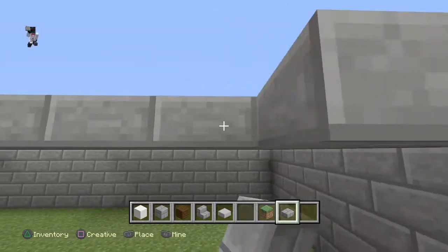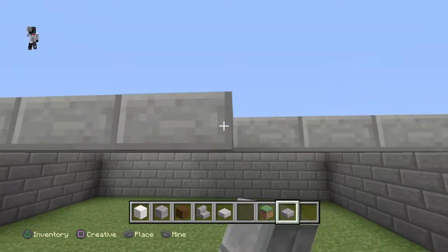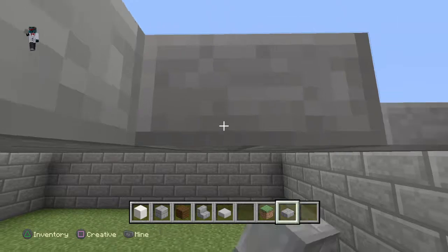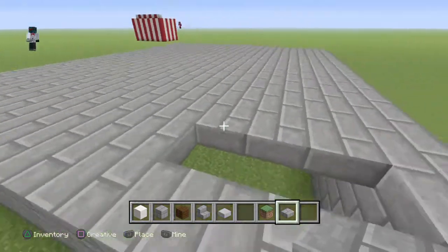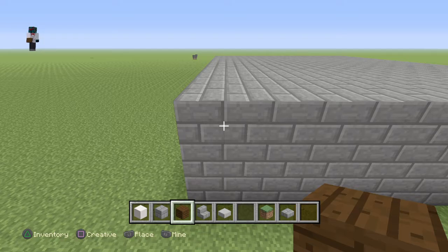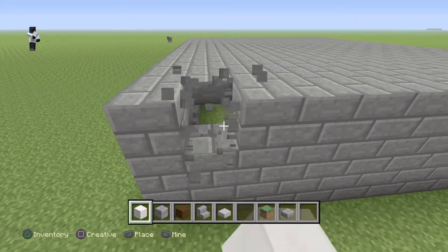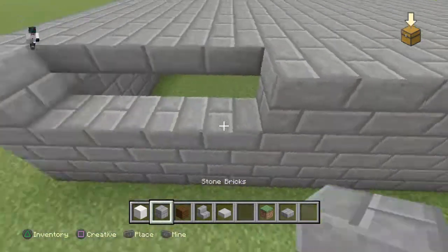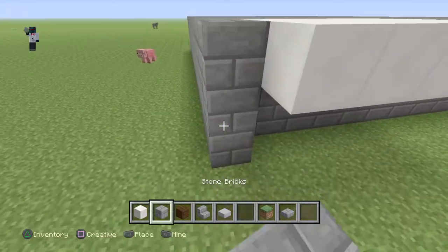If you guys want me to start a modern house tutorial series, let me know. Also go check out Unspeakable Gaming and Moosecraft. Now get your block of quartz, go over four — one, two, three, four, five — actually just four — then make it like that, go over three and cover it like this.